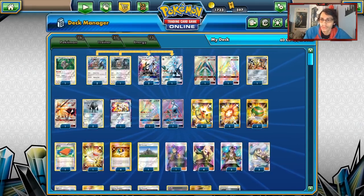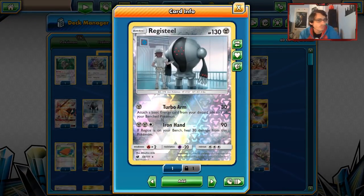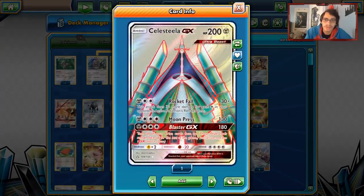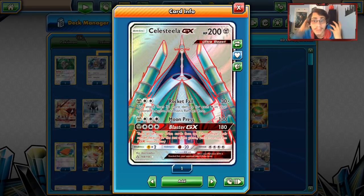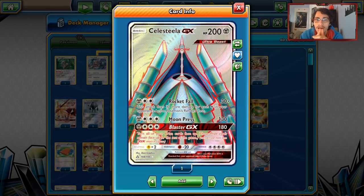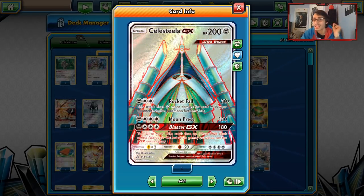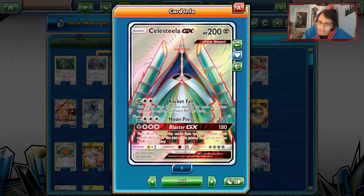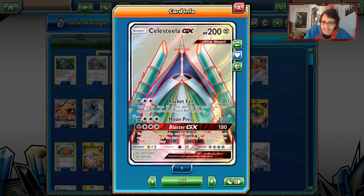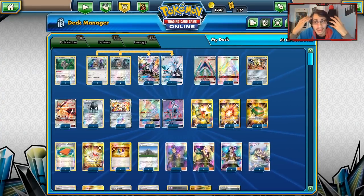Ninetales is very popular right now and Gardevoir is one of the top decks, so having type advantage against them is really powerful. Stuff like Registeel can one-shot the Vulpixes and Ralts. One of the reasons I'm playing Celesteela over multiple Duskmanes, or even Stakataka, is because Celesteela attacks a lot easier in this deck. I also like it because it's not weak to fire — Duskmane is weak to fire, so Buzzwole would have a field day. Celesteela is weak to Lightning, which isn't very popular right now. It also has more HP and a Fighting resistance, making it tankier.